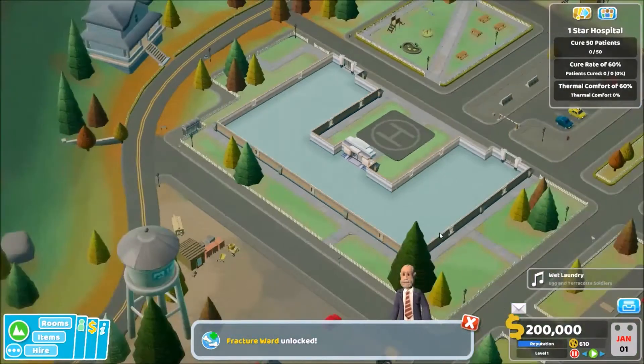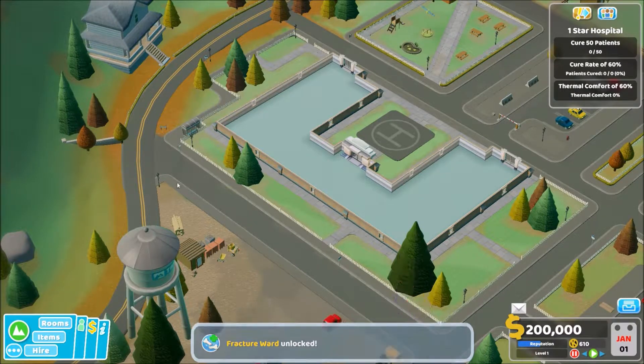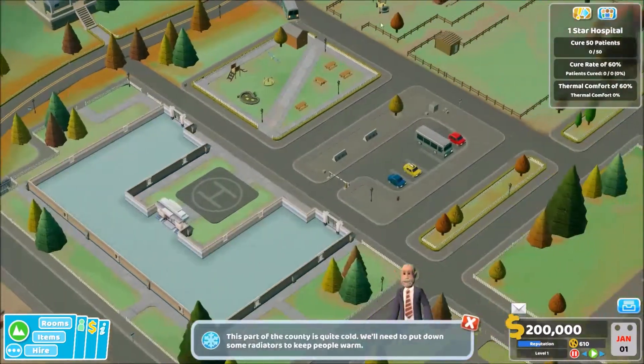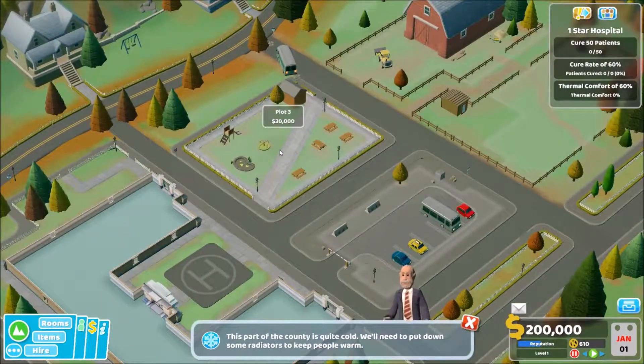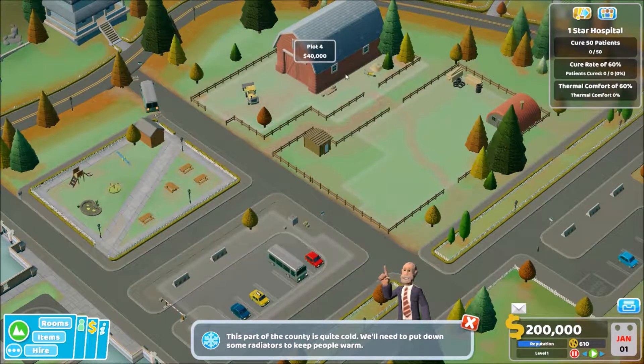Right, let's pause the game and see what we've got. We've unlocked a fracture ward. We've got plot three, plot two, plot five, and plot four.